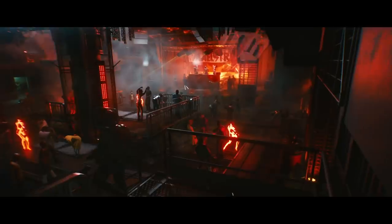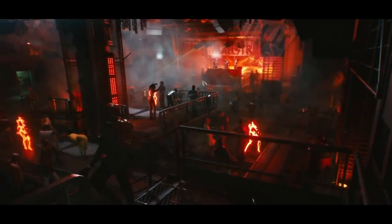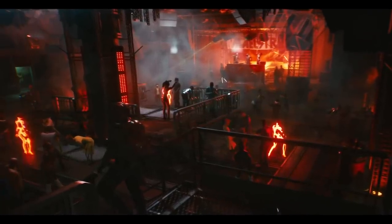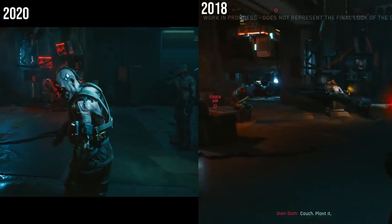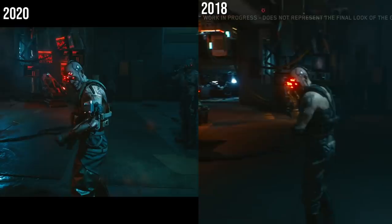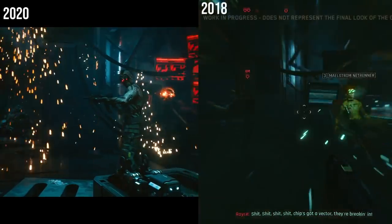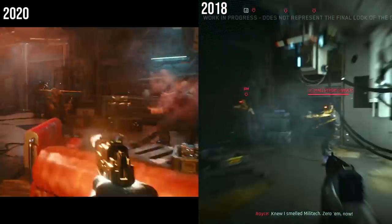In our next scene we are back at the Totentans following Dum Dum down some steps. This may be prior to meeting Royce in a divergent story path, or we have retained a friendly relationship with the Maelstrom when they're showing us their idea of a good time. Next up are a couple of scenes put next to ones we've seen before to really show how the aesthetic of the game has changed over time — the lighting and increased detail is pretty significant.